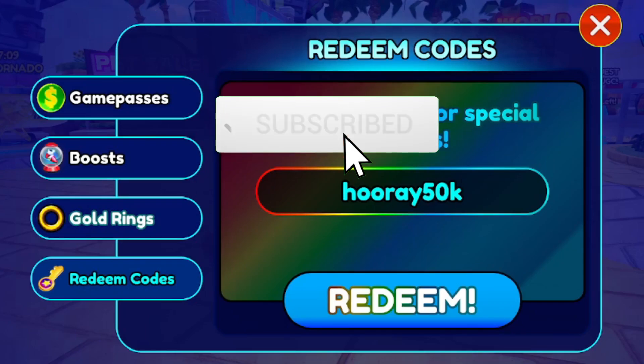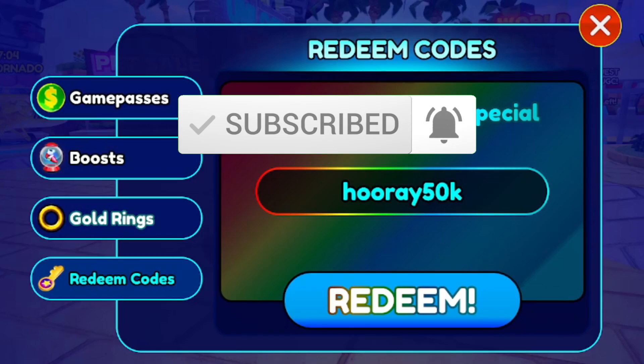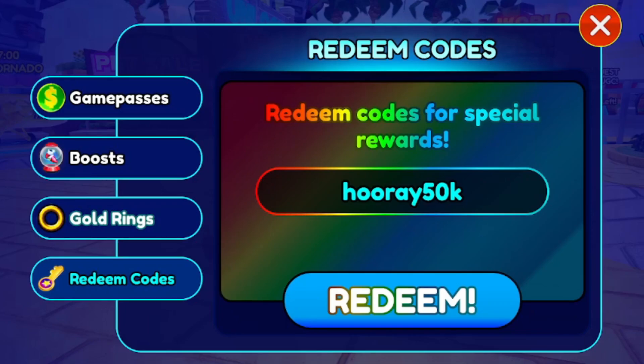If you still haven't subscribed, make sure you smash the like and subscribe button for brand new codes after every single update. If you haven't entered the giveaway, like, subscribe, and comment your Roblox username. More codes: 'lanky box' is a new code, and 'lanky box box' is another one. We also have 'race to win', 'final fans pt1', 'one more fan pt1', and 'final span pt2' — feel free to pause and take a look at these.